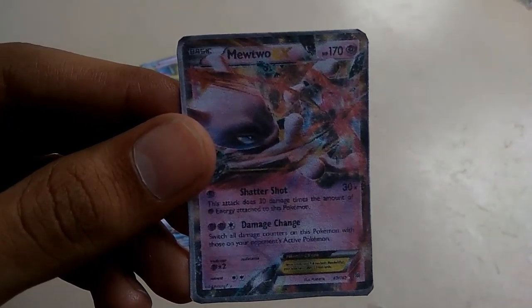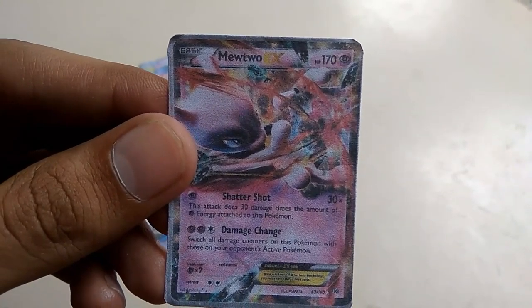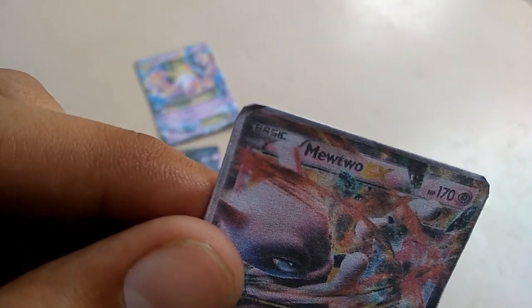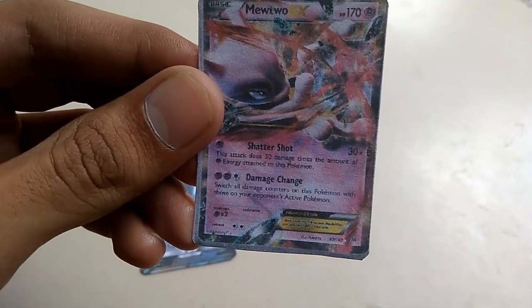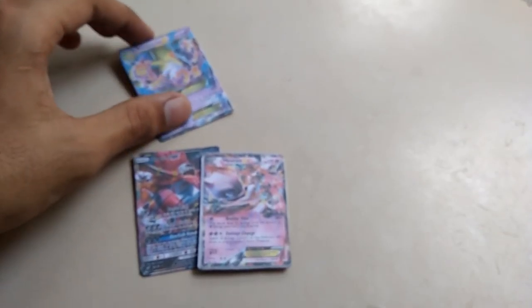It's also a basic character — you can see 'basic' at the left corner.